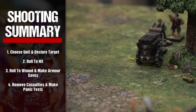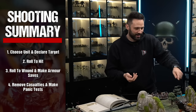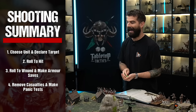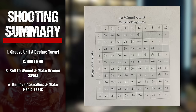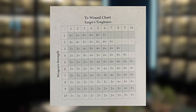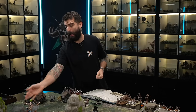To summarise the shooting phase: first we choose units and declare targets — the active player chooses a unit able to shoot, checks range and line of sight, then declares its target. Then we roll to hit, applying any relevant modifiers. Then we roll to wound and make armor saves — for each wound caused, the opponent may make an armor save roll. And finally, we remove casualties and make panic tests — for each unsaved wound, the target unit loses one wound; models reduced to zero wounds are removed as casualties; if enough casualties are caused, the unit must make a panic test.